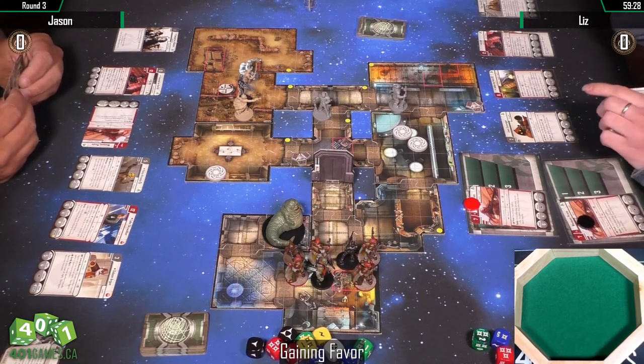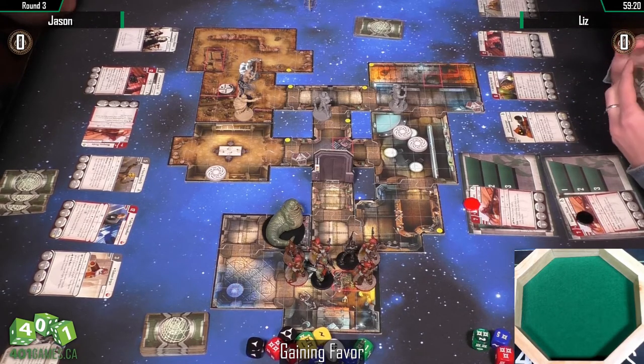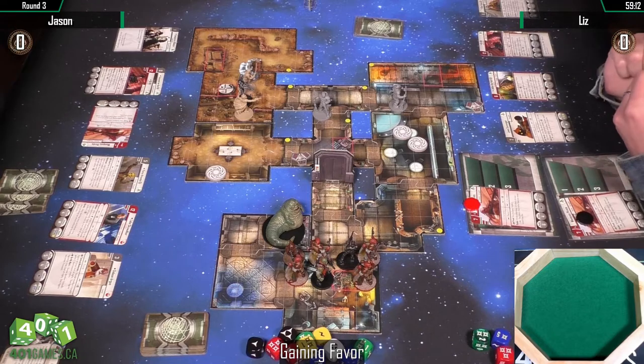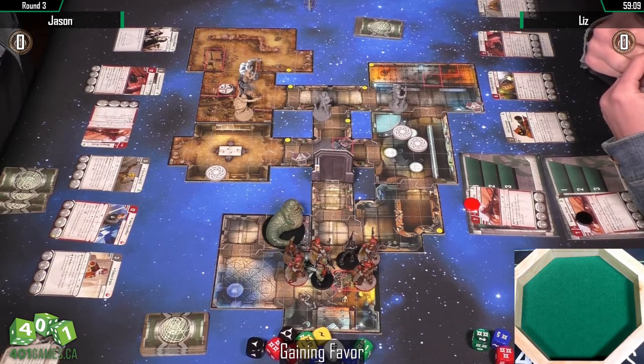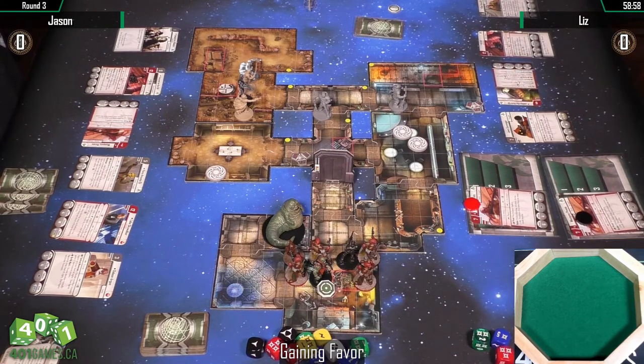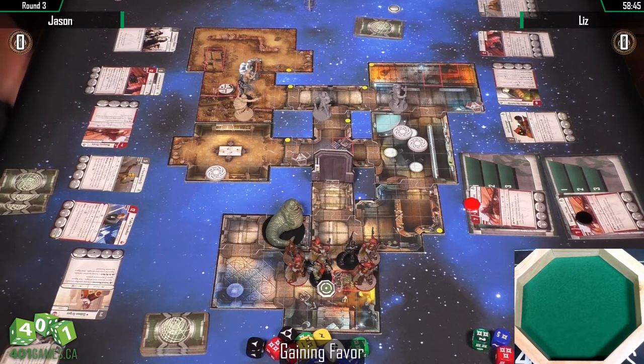I just saw in Liz's hand she has Blaze of Glory — she's definitely going to want to get IG out there soon to do some damage. The person on the bottom side seems to have an advantage going up the middle, so it's interesting that Jason has decided to come down from the top through the door already. He's already opened the door — he may have Luke's Son of Skywalker so he can walk Luke in, attack, and then reactivate next turn.